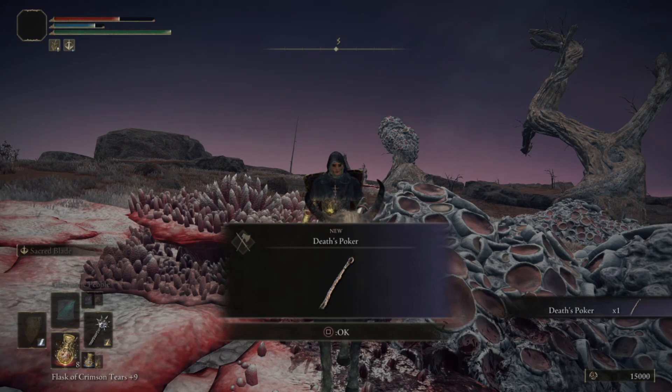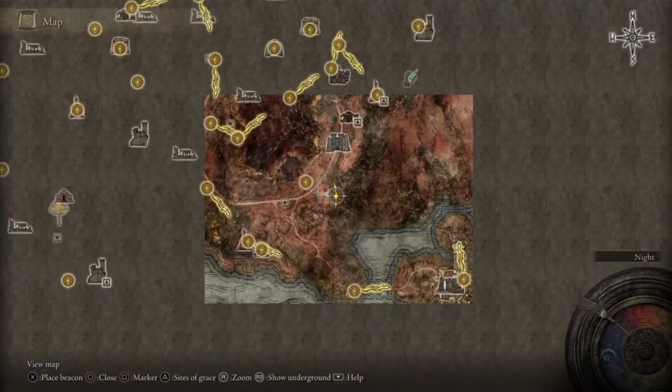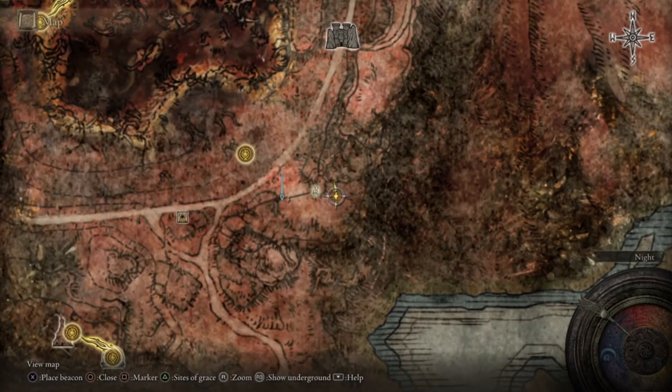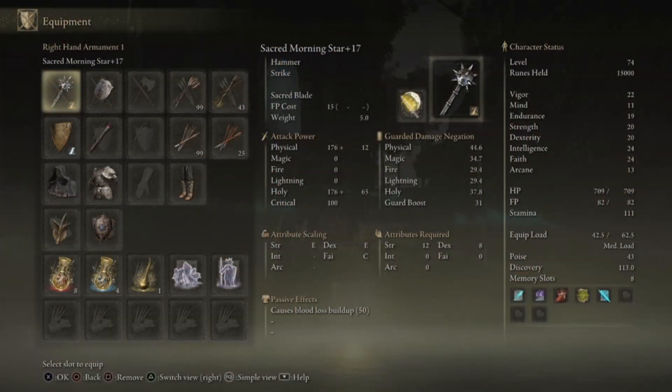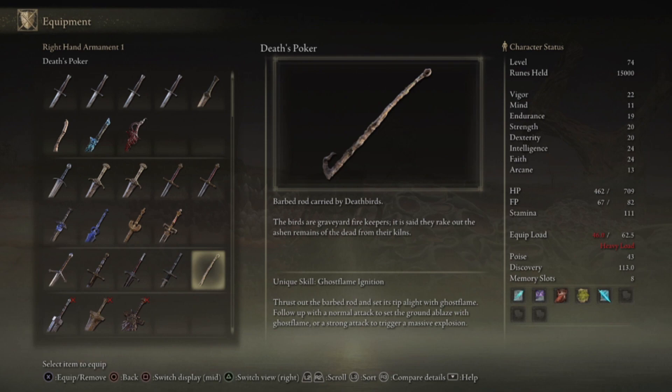It's got an amazing special attack that just melts all kinds of enemies. I'm showing the map here again, then I'll show my stat screen and the Deathspoker screen as well. It took me about 10 tries to beat this guy, so good luck and hope that helps you out.